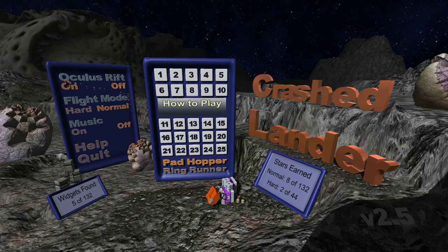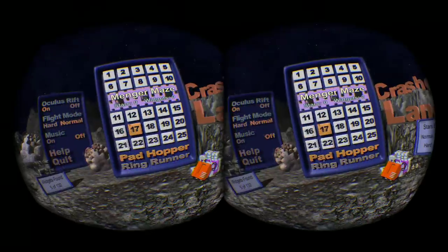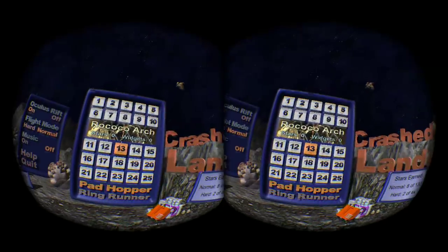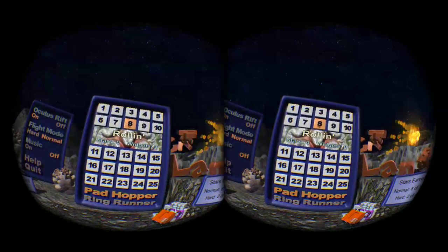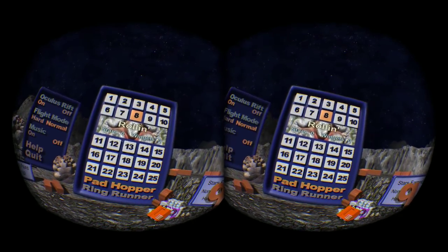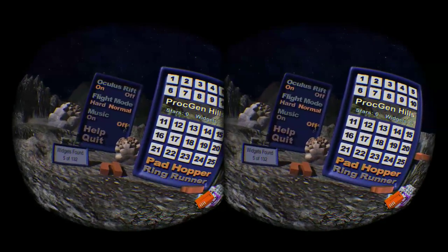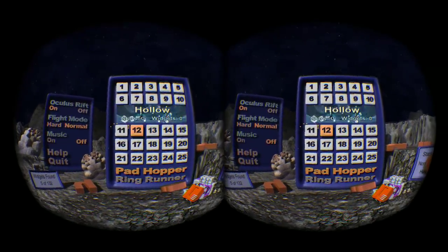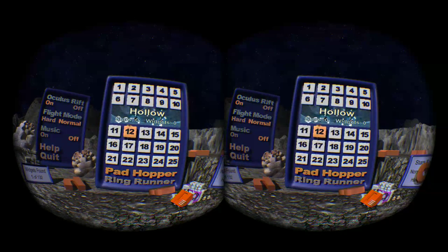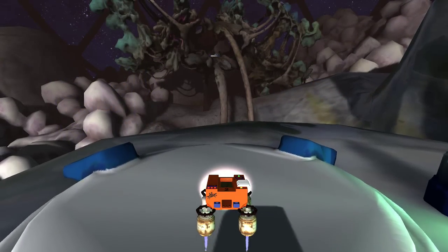For those of you with an Oculus Rift, I've got you covered — there's Oculus Rift mode. Just turn it on, slip on your Rift, and you can play in VR. Instead of using the mouse to choose menu options, you just look where you want to go and click left mouse button or A on your gamepad to select. If you accidentally go into Oculus Rift mode without one connected, you won't be able to select menu items, but you can get out by hitting Escape.